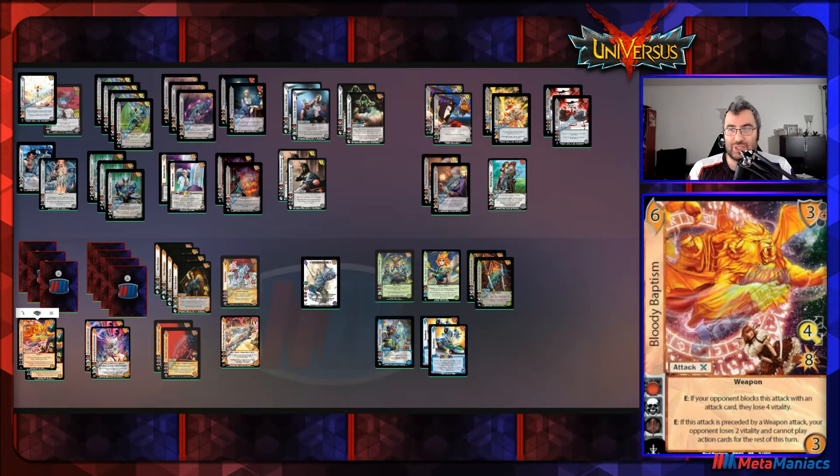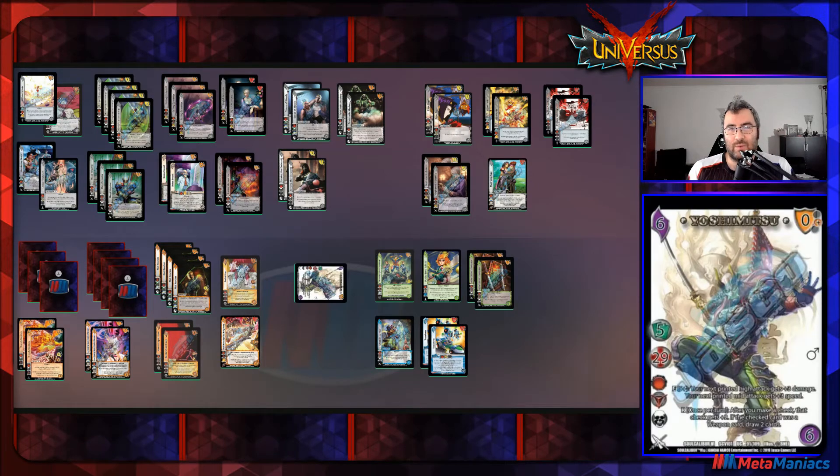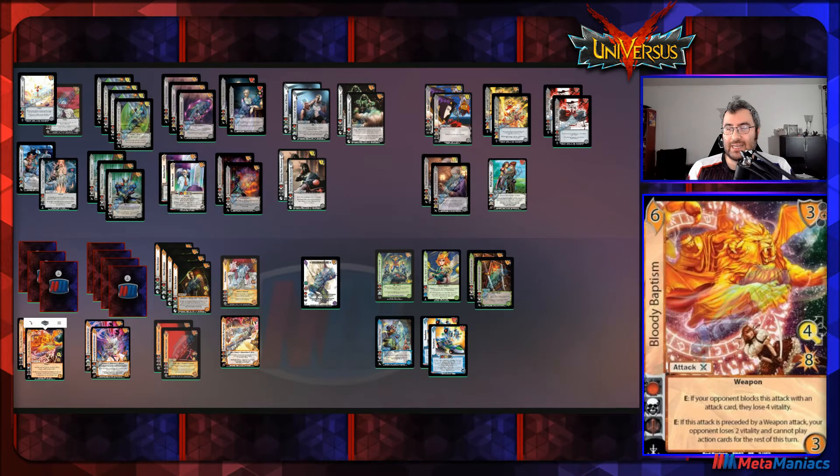Its second enhance — on a six-difficulty, which you can boost with Yoshimitsu's once-per-turn ability — states that if this attack is preceded by a weapon attack, your opponent loses two vitality and cannot play action cards for the rest of the turn. That means no Stop, no Girl Brothers, no Revoke — they lose a lot of options. And since they can't play action cards, they can't block with them either, which stops things like Stop committing your character.